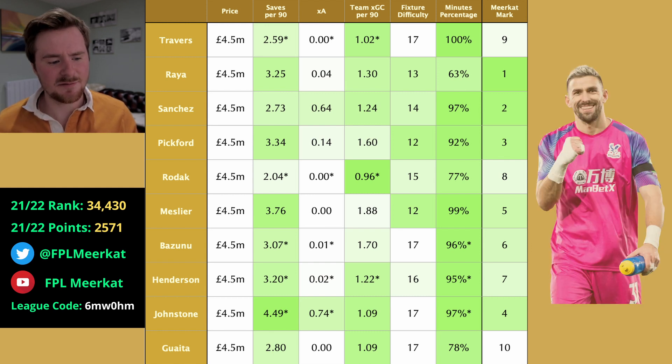And Guaita at tenth for obvious reasons — I don't think he's going to be playing many minutes. Playing for Crystal Palace, he might be looking to move on. Crystal Palace have one of the strongest defences, so whichever of Johnstone and Guaita is a great pick, but not right now because they probably have the worst opening fixtures out of any of the teams. They would possibly be a choice to sub in later on during the season, but to start off with, not right now.